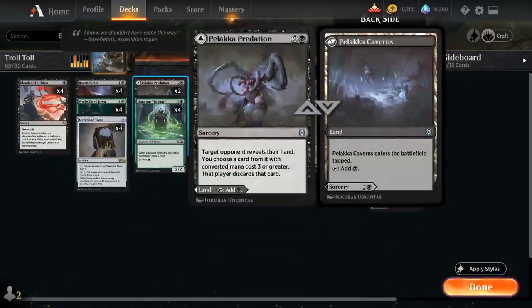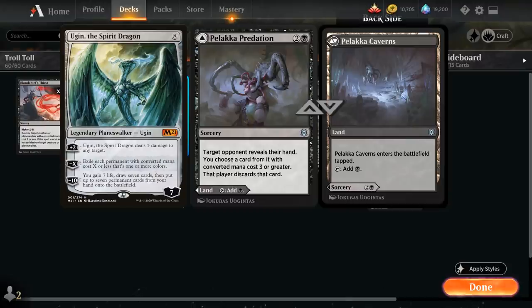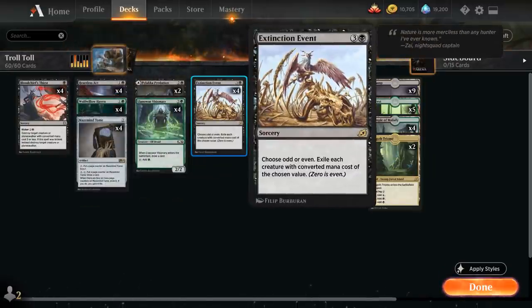We also have two copies of Palaka Predation, which we can play as a land that comes in tapped, or use as a discard spell to take away a key card like a Lurus or an Ugin, the Spirit Dragon from the opponent's hand. At first I had Agonizing Remorse in the deck but ended up switching it out. We have four copies of Extinction Event as our sweeper of choice.